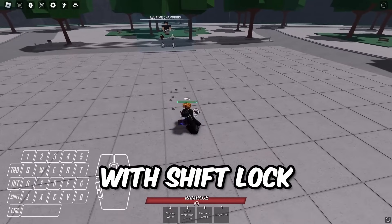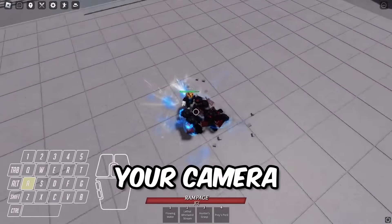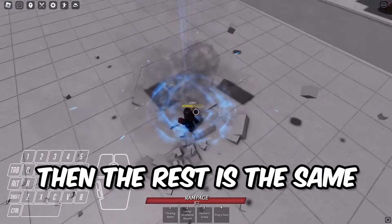The Kyoto combo with shift lock is pretty similar. After you use the first move, just keep turning your camera left or right. Then side dash, and use the second move. Then the rest is the same.